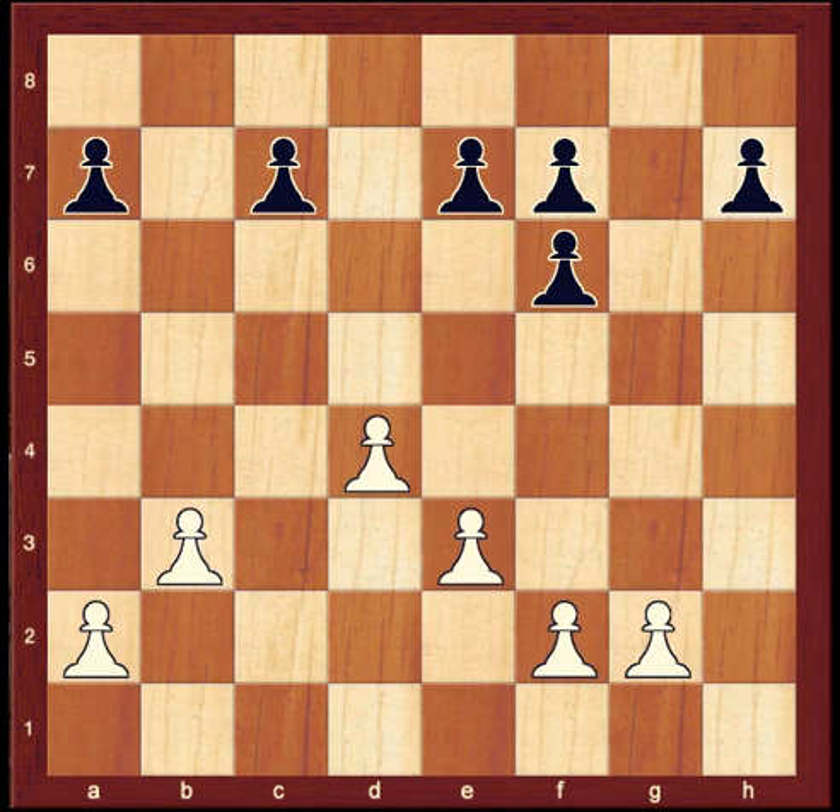In general, the more pawn islands, the more weaknesses. Another key indicator of whether or not a pawn structure has the potential to be well-coordinated is to check out whether they can create a pawn chain. Here we see the f2, e3, d4 pawns forming a chain, but there are much more powerful examples.